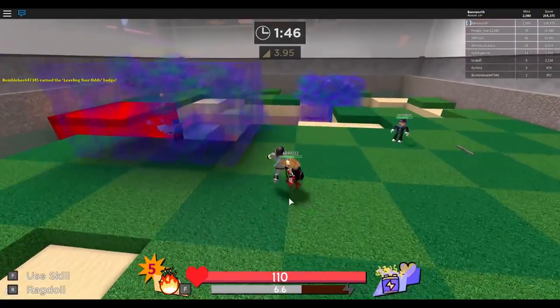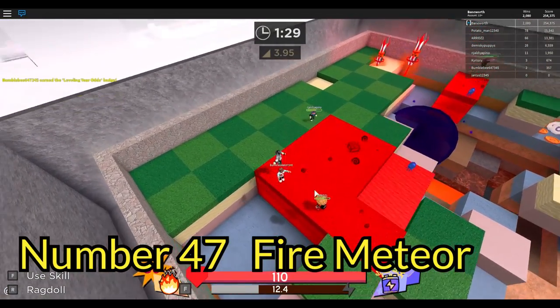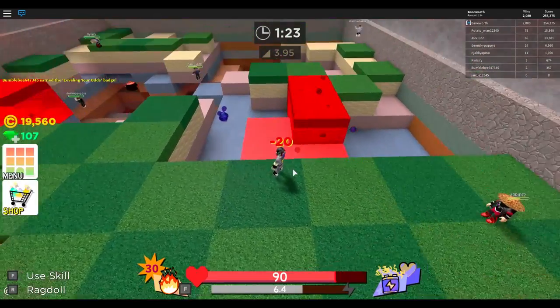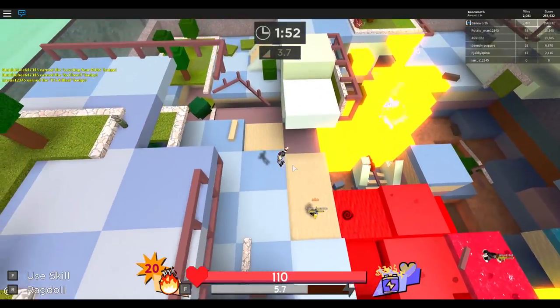The Fire Meteor might not be as cool to use as the Ice Meteor, but it can do a little more in PvP. When it hits the ground, it burns parts in a fairly small range, but it can still deal damage to unaware or inattentive players, so you don't have to worry too much about actually hitting players. But there are still better skills in this category, and this isn't even the best fireball in the game — we'll get to that soon.